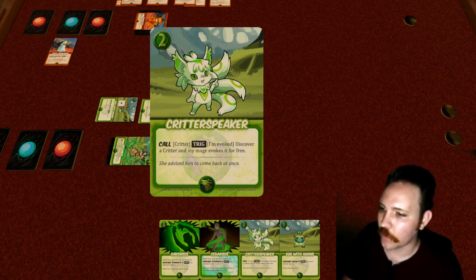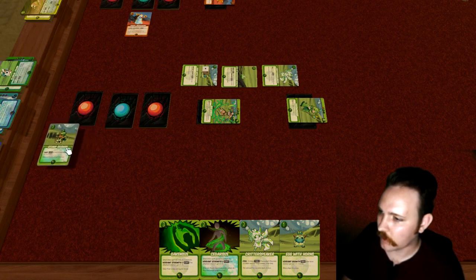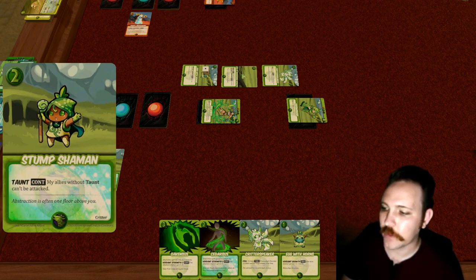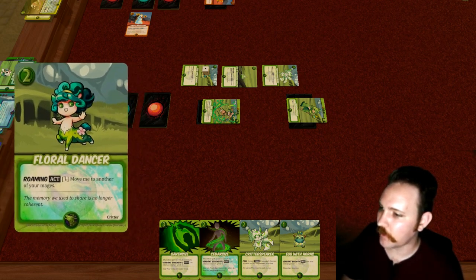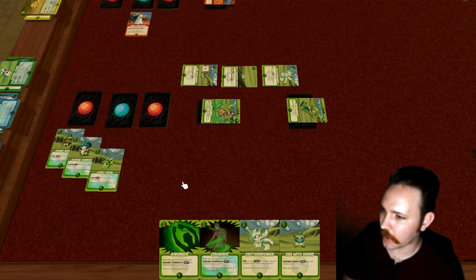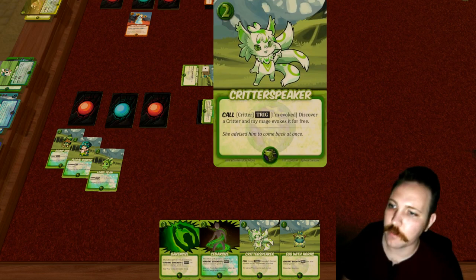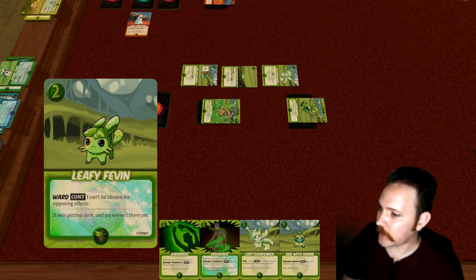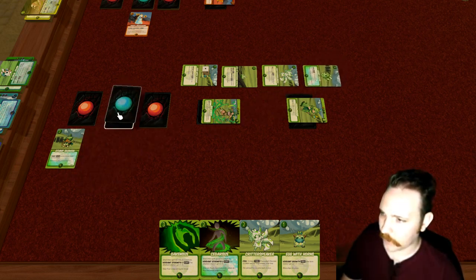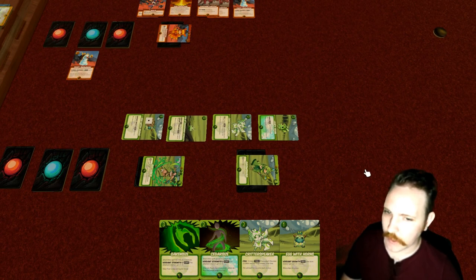Since she was just evoked, we do the rest of the ability: we discover a Critter, and Critter Speaker's mage evokes it for free. We discover a Critter from three revealed cards — you can see at the bottom right corner they're all three Critters. If we'd hit a Cedar Size, it's not a Critter so we couldn't choose it. We grab the Leafy Fevin and put the other two back. The ability was to evoke it for free, so it went right into play. That's the end of the turn — switch back to Ruby.